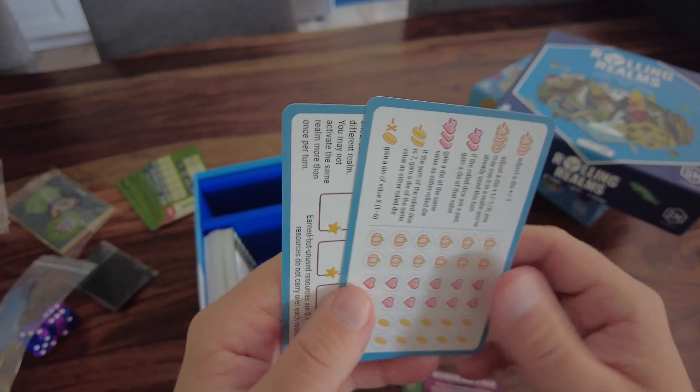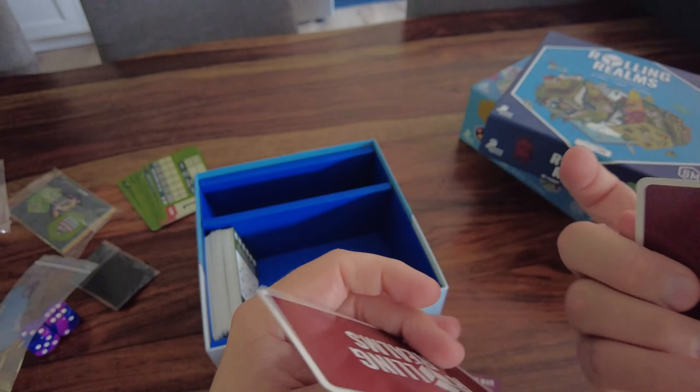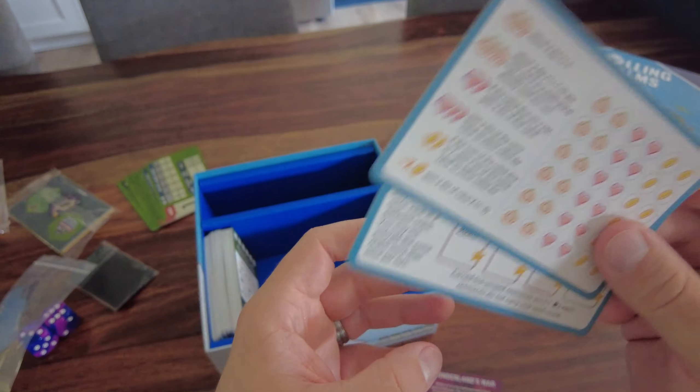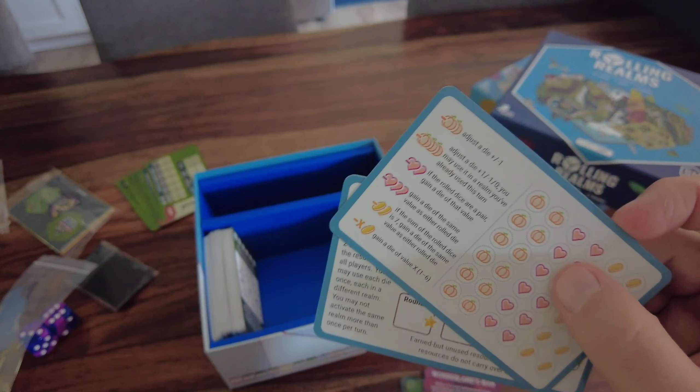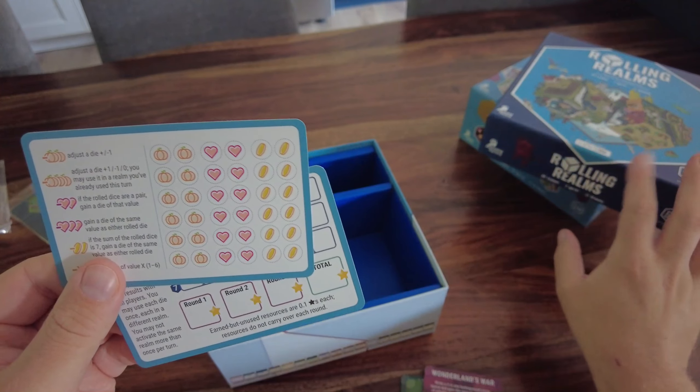Of course you also get the player score cards for marking numbers each round and totaling scores. These are the same as the original game but you get more of them since this is a standalone. I already have this color of player cards in the base game, but it's good to have extras.